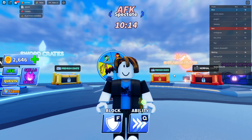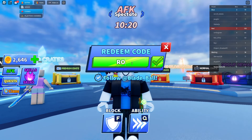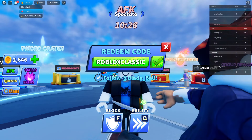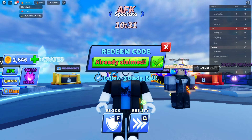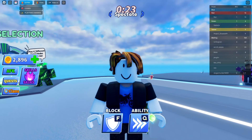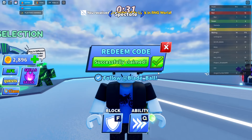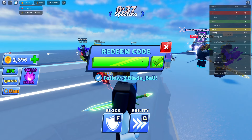The next code is 'ROBLOXCLASSIC' — R, O, B, L, O, X, C, L, A, S, S, I, C — redeem that for one ticket. After that, type 'GIVEMELUACK' for a 4x luck boost in the RNG world. Redeem that and you get yourself 4x luck.